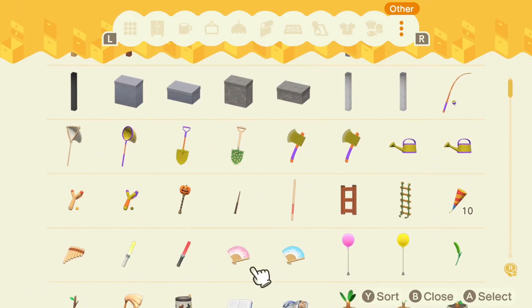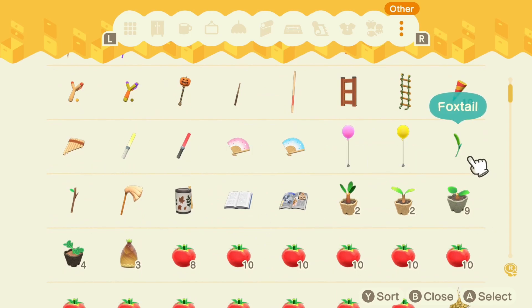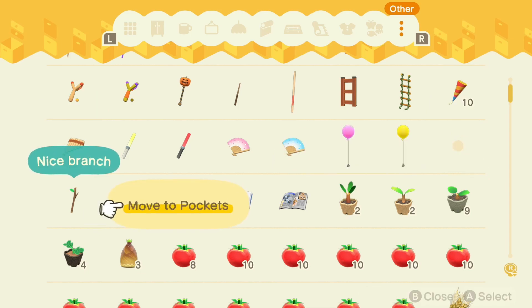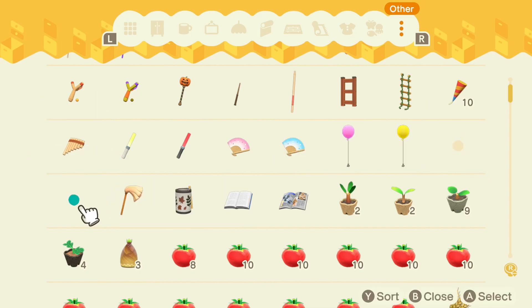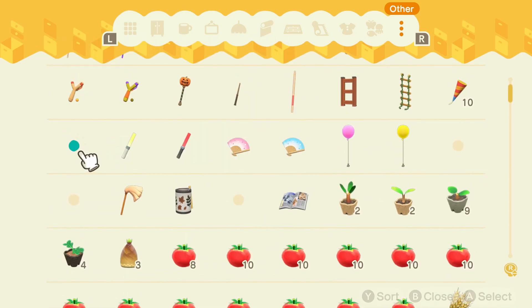Last but not least in the gifts category — think about photo props! Do you want visitors to have something fun to hold as they explore? Pocket books, lanterns, little flags, balloons, a boba drink, snacks — anything that makes for fun photos. Drop them either at resident services or along the way. I scattered mine throughout the island since I think it's fun to discover new things as you go. Just have fun with it and think about what you'd love to see on your island!